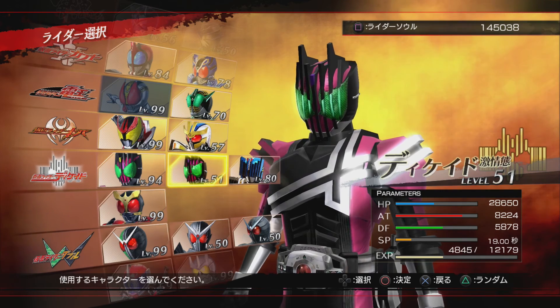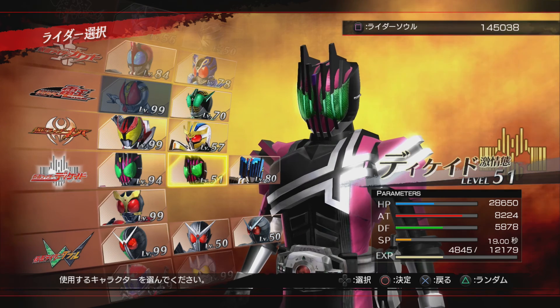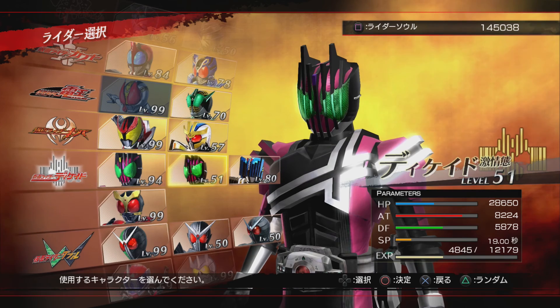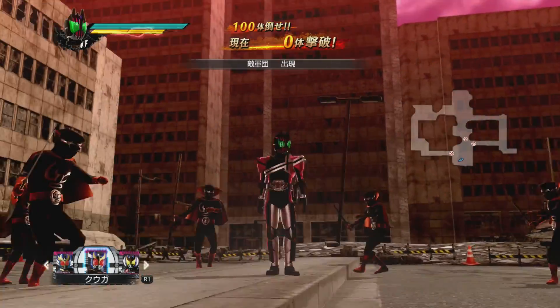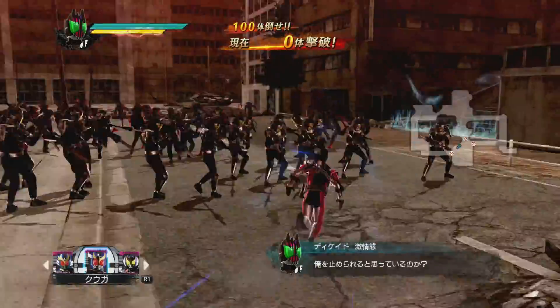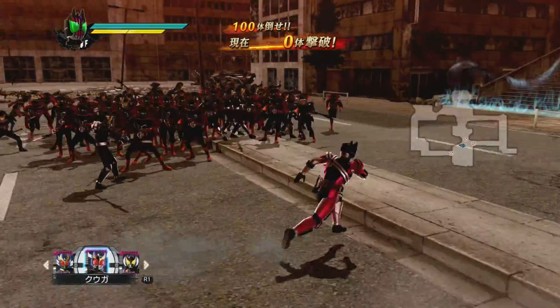Before someone asks what's the difference between Decade and Violent Emotion since they look exactly the same — if you paid attention, you'd know they aren't. Notice around the head: the little gold spot at the top of Decade has now turned purple, and the eyes have a much more sinister look, being pointed at the edges instead of the more rounded shape. That's because Violent Emotion Decade is Decade after he has accepted his role as the destroyer of worlds, seen at the end of the Decade/Double movie.